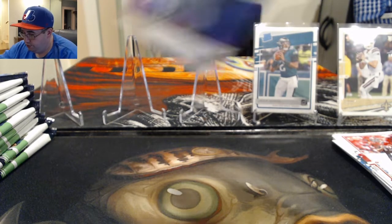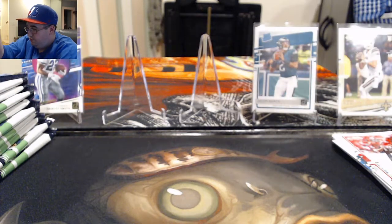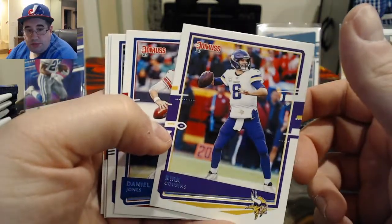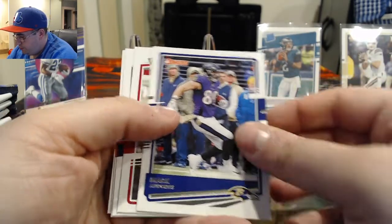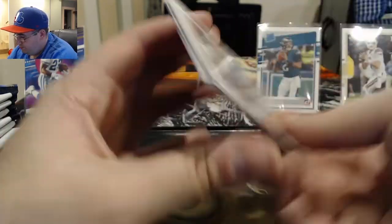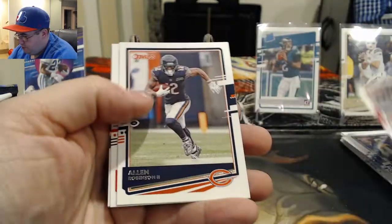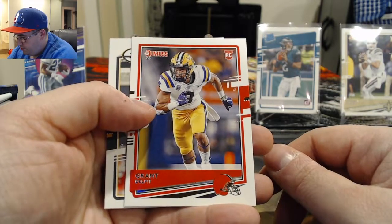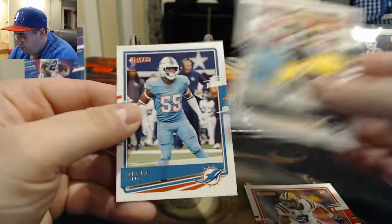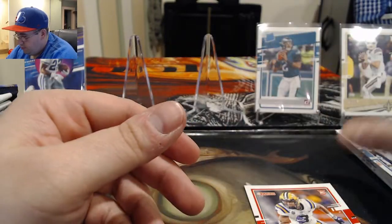Our elite series retro series Emmett Smith is a nice one. Out of these we'll end up with a good amount of base cards — of course not as much as a hobby box, but these are only twenty dollar blasters. Kurt Cousins, Daniel Jones who was having a terrible year, Mark Andrews, Patrick Peterson, Alan Robinson, a Grant Delpit rookie card, Brett Favre, and Jerome Baker.